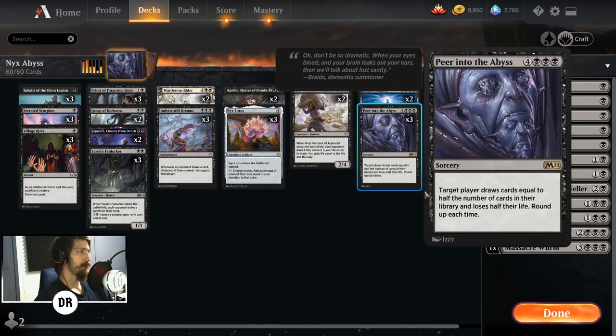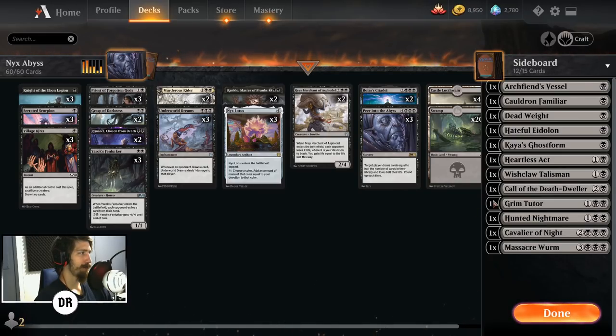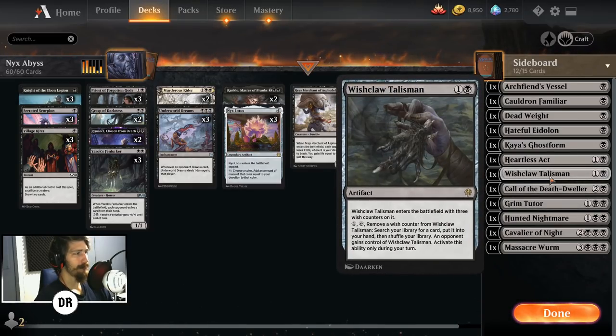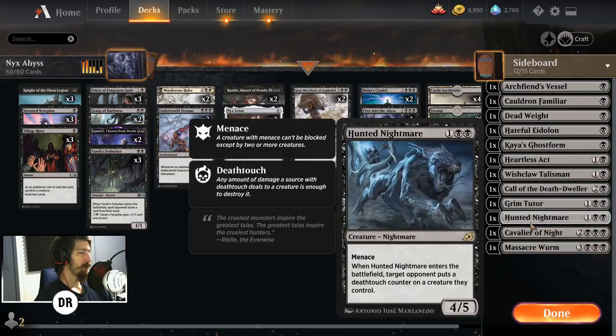Ideally you have two of the three combo pieces and Wish-Claw finds the third. Two mana, rotation proof, only costs one mana after you place it — your opponent only gets one card with it to deal with your combo. Grim Tutor: search your library, put that card in hand, shuffle, lose three life. It's three mana, more expensive, but doesn't give your opponent anything. It's a mythic, a little pricey for what it does, but rotation proof. Hunted Nightmare: three mana, 4/5 — whenever it enters the battlefield, target opponent puts a deathtouch counter on a creature they control. Not bad for the big devotion cost.